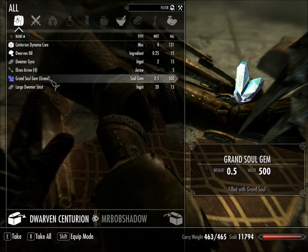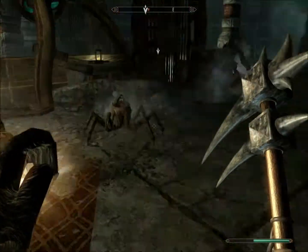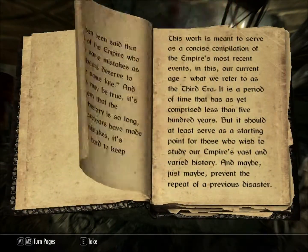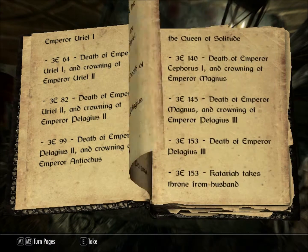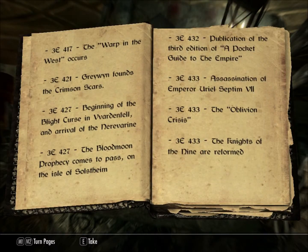I'll take that. Take these. And I'll be getting — whoa wait. That has a Grand Soul gem already, I want it. Thanks. Are we still fighting? Spider-Worker — get out of here. There's the book. Third Era Timeline. Let me just peek at this. Third Era. Death Emperor Tiber Septim. There it is.